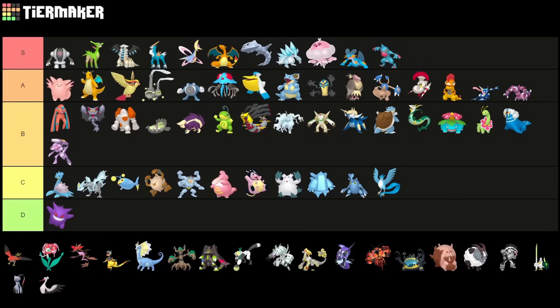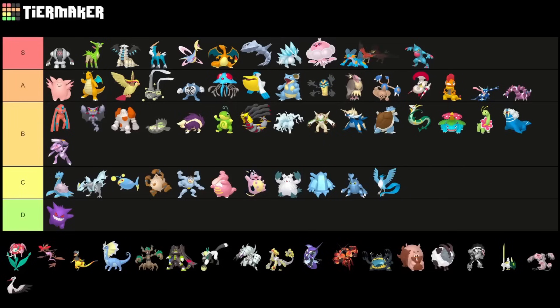Talonflame is something I'm really looking at — I'm honestly thinking of putting it into low S tier now. This Pokemon really got a buff because of the Steelix meta, since like Charizard you're able to break Fighting-type and Steel-type Pokemon which are everywhere. But unlike Charizard, you have Fire-type fast-move damage plus Flame Charge. So the matchup against Steelix is way better for Talonflame than for Charizard — I really like this Pokemon.